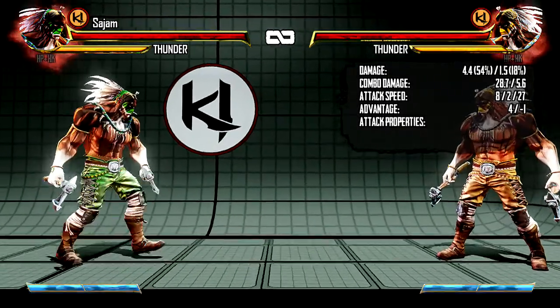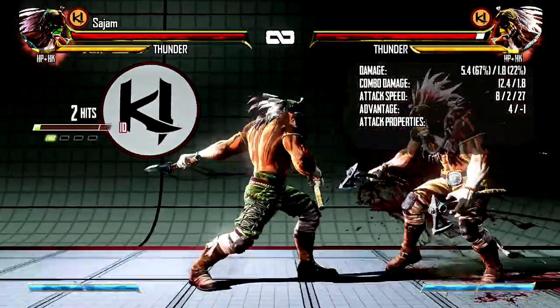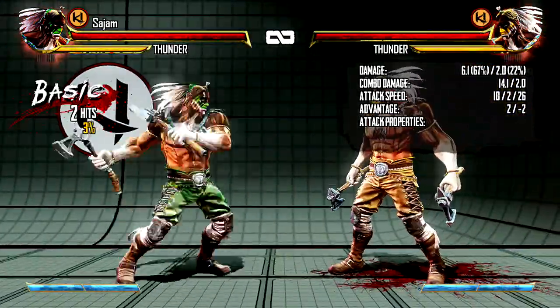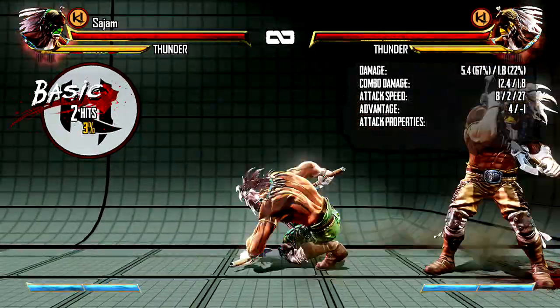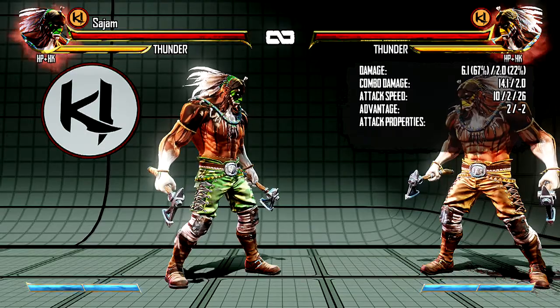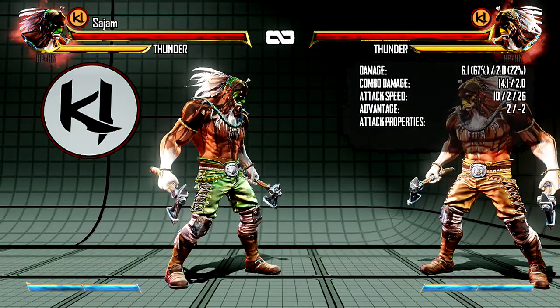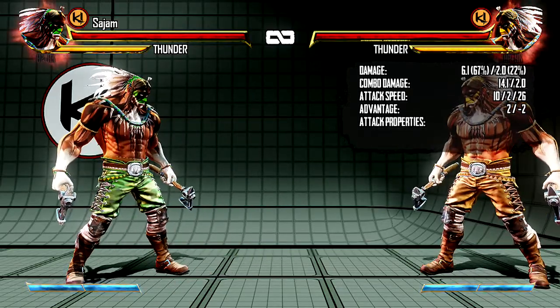Let's talk about his special moves. He has the standard opener special move — it's called his Triplex, and it looks like this. It's pretty safe on the light and medium punch versions, like minus one and minus two. His heavy punch version is slightly more unsafe but does more damage and hits three times instead of twice, so if your opponent tries to shadow counter you, it'll blow them up. Really nice move, really good for pressure.